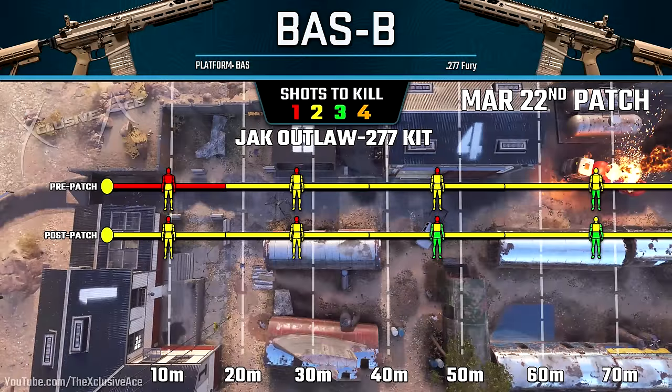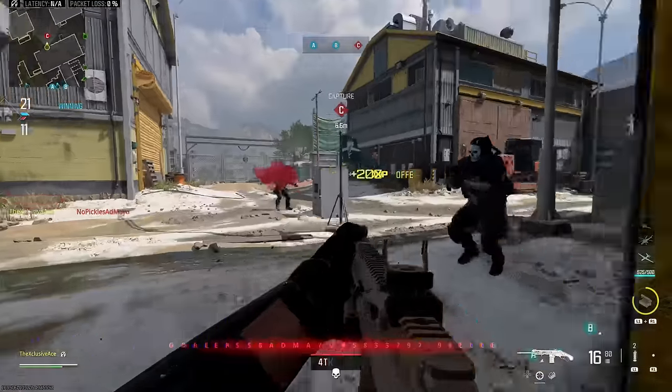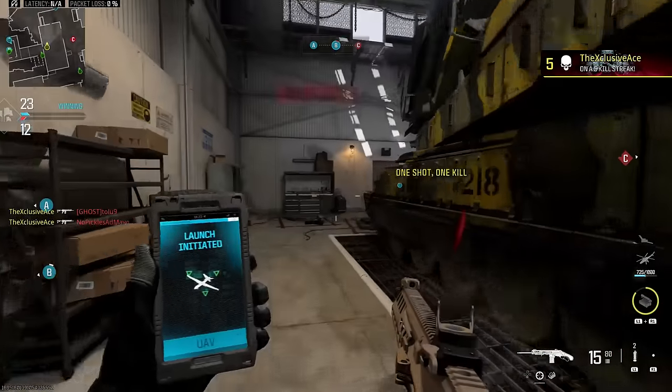Diving right in, let's look at the body multiplier changes with the Jack Outlaw kit — this was a very drastic change. This aftermarket part no longer has a one-shot kill potential anywhere in the body; it will only one-shot to the neck or the head. That range hasn't changed at all — still 55.9 meters — so still really effective if you're getting headshots consistently. But now it's going to be a two to three shot kill depending on range and body part. It's worth noting that within 37.8 meters it's never going to take more than two shots, so you'll still get a consistent two-shot kill within the vast majority of gunfights on 6v6 maps.